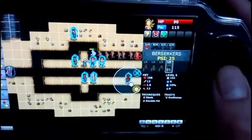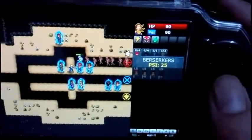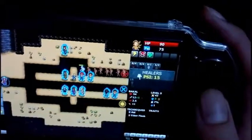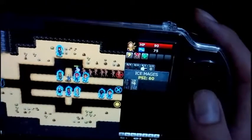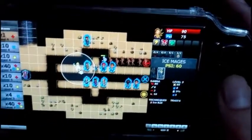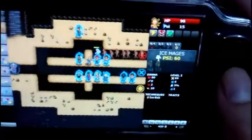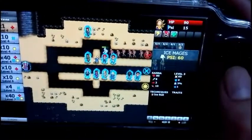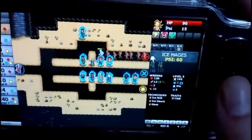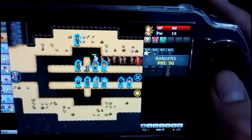We also have the healer, who comes to you and heals your units. And we have one last type — the mages. Let's go and place the mages. This shows the level of your mages and your healer — you can level them all up to make them more powerful.